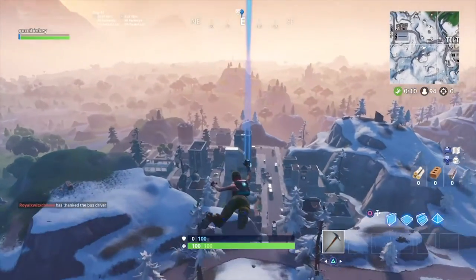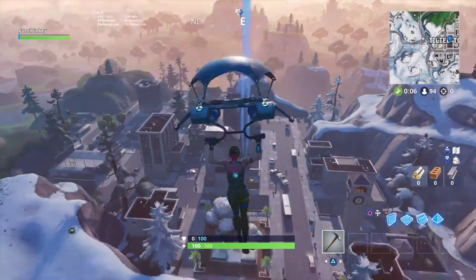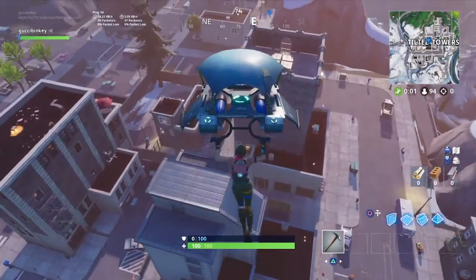It's actually the big gray building in the middle with the opening right there. Once I land here, I'm gonna kind of show you how I can very easily just get out of Tilted super quickly.